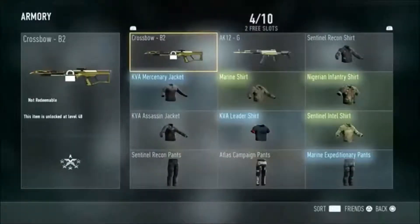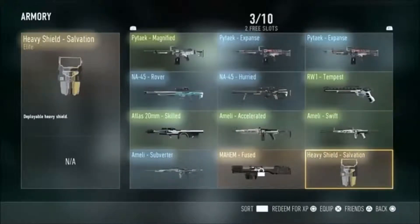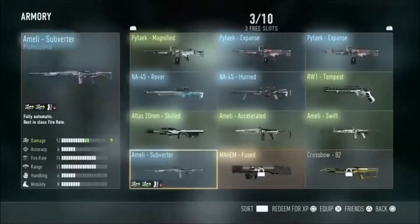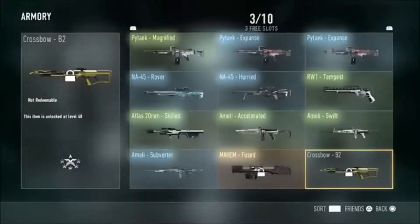Get rid of a gun you don't use. For example, a riot shield you don't use — you can get 2,000 XP for it. So I don't use that, get rid of it. See, it's as easy as that. I don't like using it anyway.